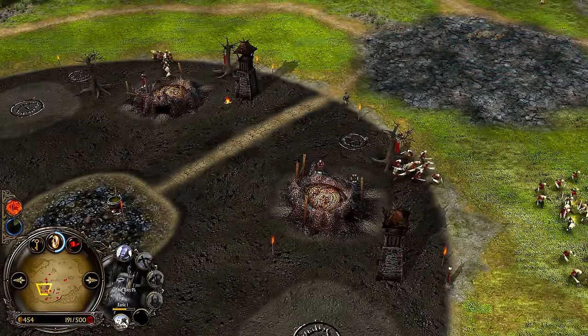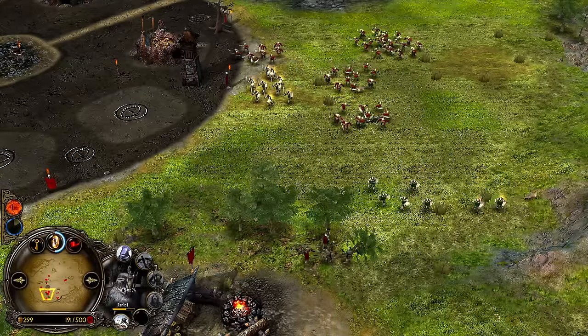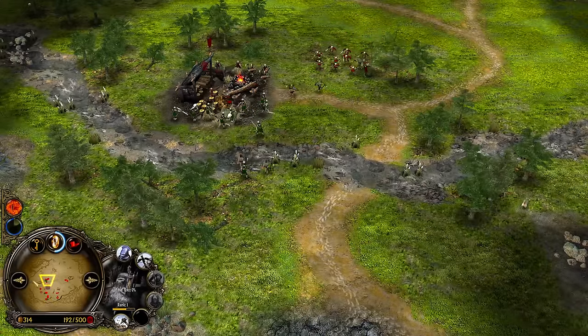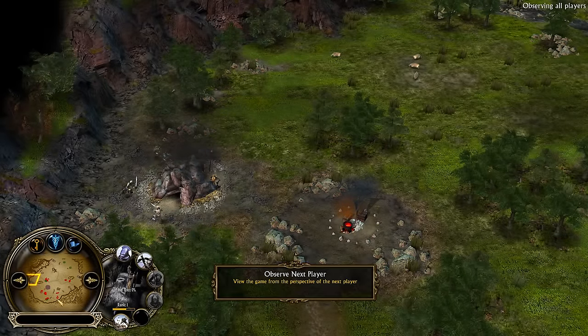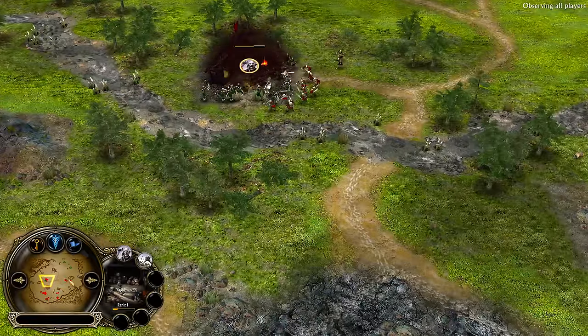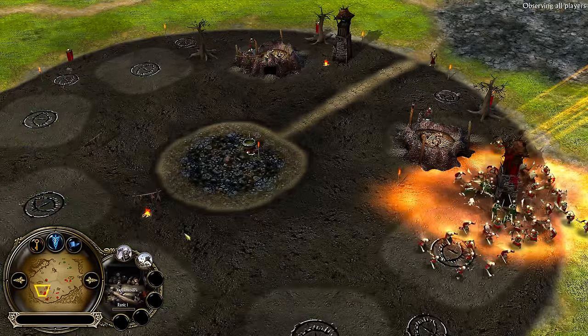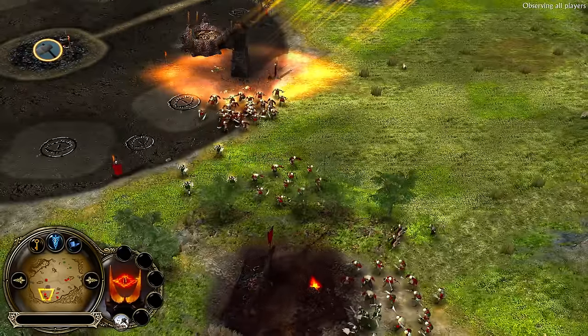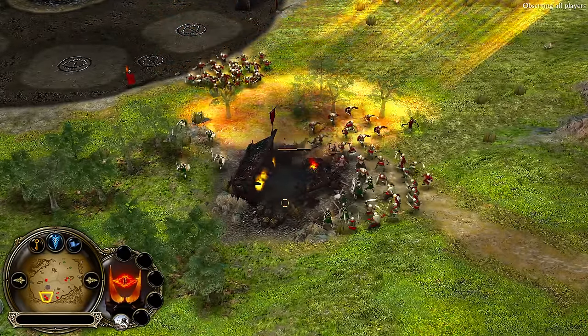If he can destroy one of the Orc Pits, it would already be a great thing to do, but it's easier said than done with so many Orcs. He still has three Lumber Mills under his control, which will give him a big resource bonus, also making the rebuild of the Baradur a bit cheaper — 960 now instead of 1200.